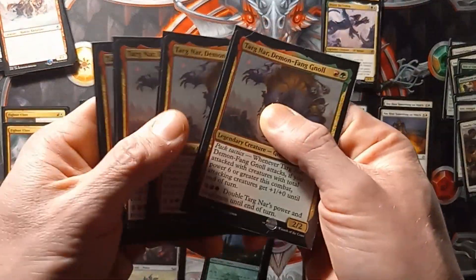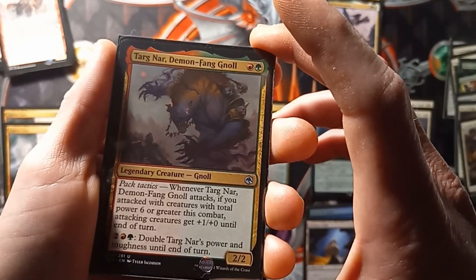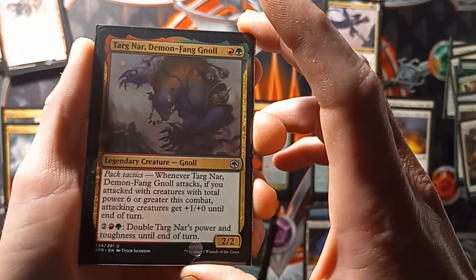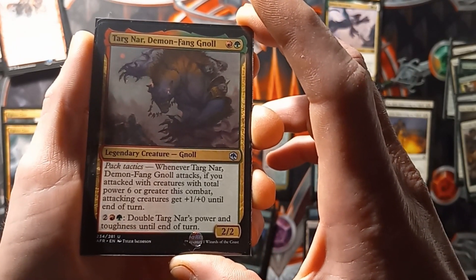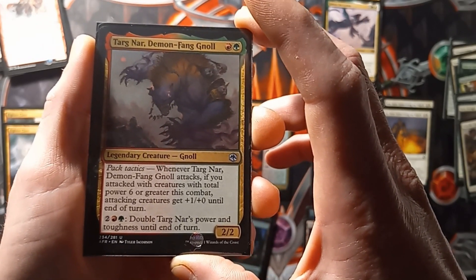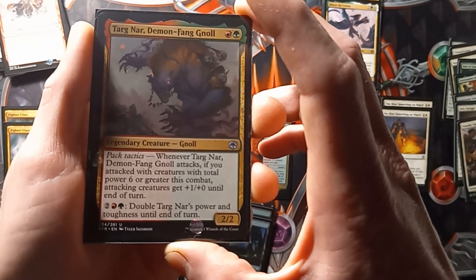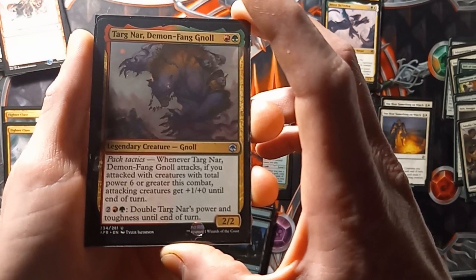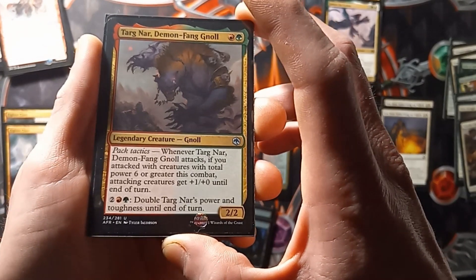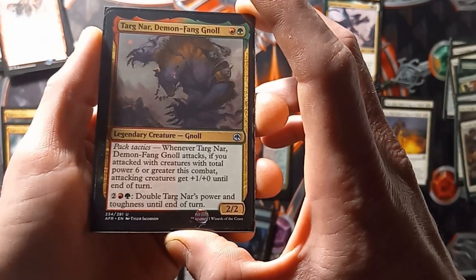After that we have 4 copies of Targnar Demon Fang Null. It's a 2-2 Pack Tactics. If you attack with creatures total power 6 or greater this combat, attacking creatures get plus 1 plus 0 until end of turn. You can also pay 2, a red and a green, to double Targnar's power and toughness until end of turn.